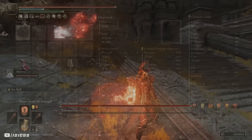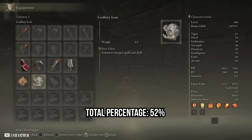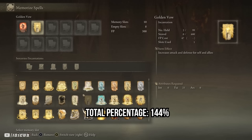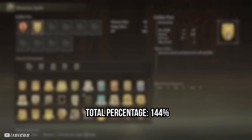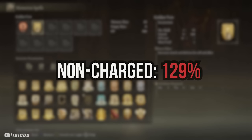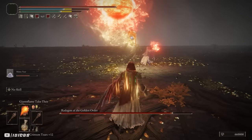I'm not very good at math but I'll try my best. Two Giant Seals increase our damage with these incantations by 44%. Adding the Flock Canvas Talisman gives an extra 8%, Godfrey's Icon gives plus 15% on charged spells, the Fire Scorpion Charm adds 12%, and the Ritual Sword Talisman adds another 10% at full health — a total of 89% increased damage. Adding the 20% from the Flame Shrouding Cracked Tear, another 20% from Flame Grant Me Strength, and 15% from Golden Vow brings us to a grand total of 144% damage increase to our fire incantations when at full health and charging attacks. Non-charged attacks still get a 129% damage increase — which is still absolutely crazy. We are melting bosses, pun intended.